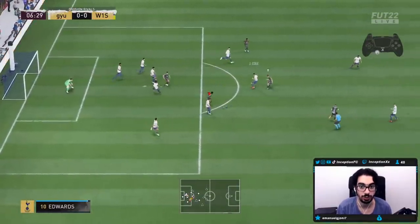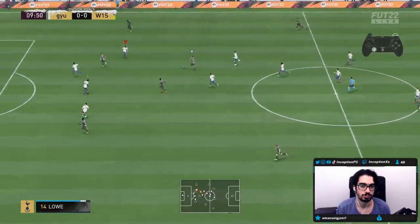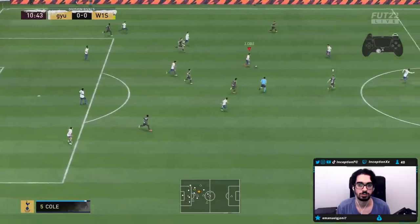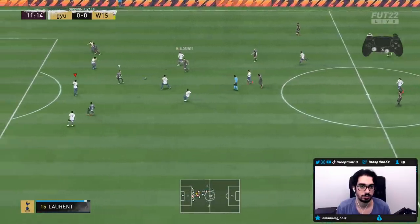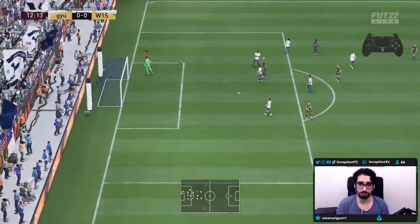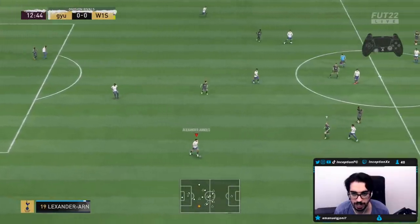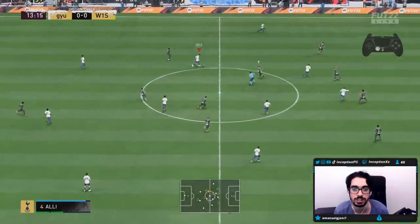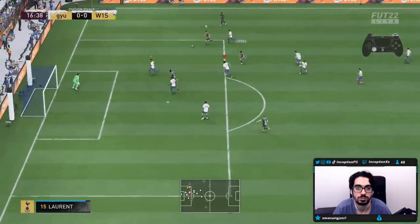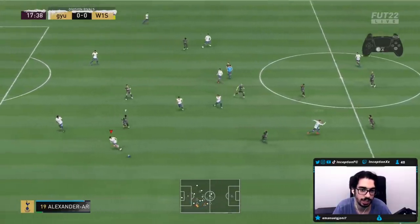So right there I was just holding out trigger to see if he would do any sort of animation to get the ball. He didn't for the interception there. Right there just controlling him using some L trigger — you can definitely notice that with the shadow chemistry style, his pace actually works well because of the dribbling stats that he has. So I do like that. That was just from a second man press too. I wanted to block the middle area while controlling him to see how he would kind of react. He did well defensively there.